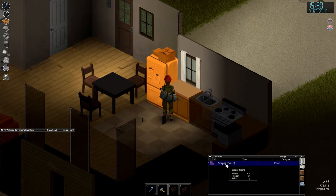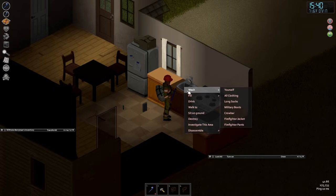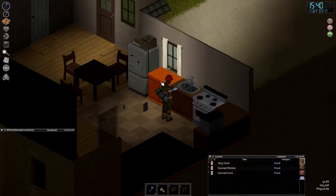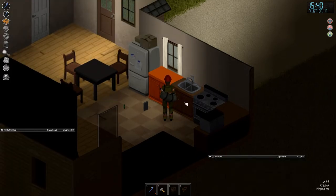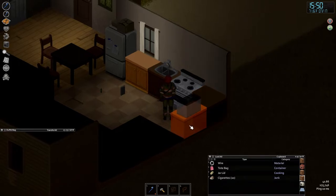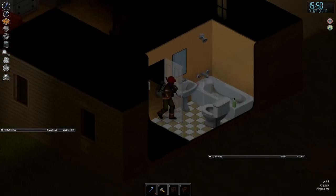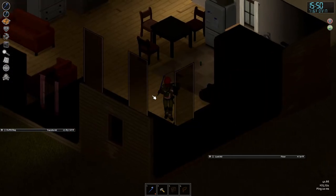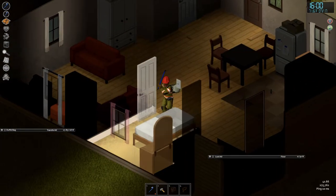Press F to pull out the flashlight. Let's eat these grapes — grapes have both hunger and thirst satisfaction. Let's see what else we've got. We don't know how long we're going to be out and about, so we'll take the food we find. We have a bowl — we can talk about bowls today. Jar lid I'll take in case I find some jars later — that's a late-game priority, but you can jar up food for winter.